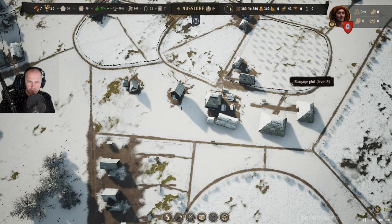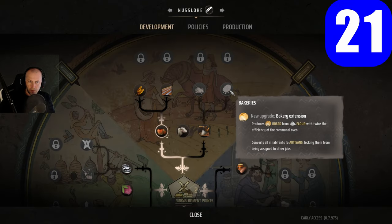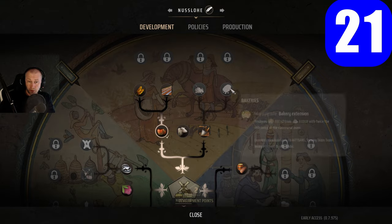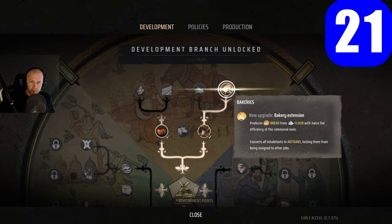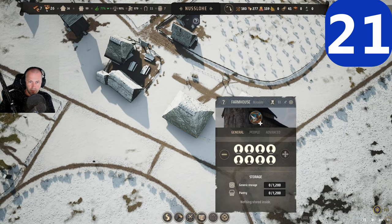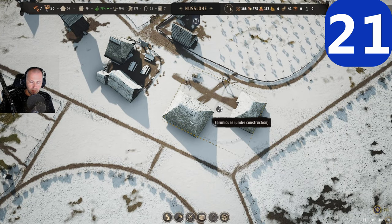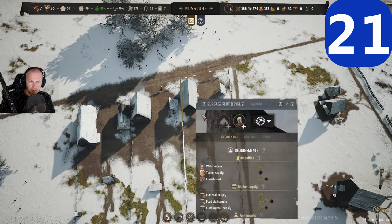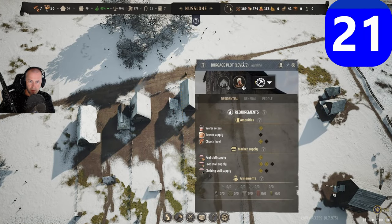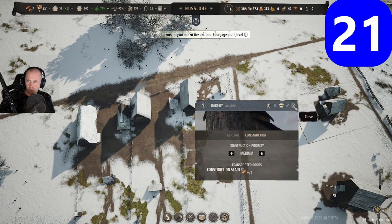One of the best development points in the game is the bakery, because you get double the amount of bread compared to ovens. You should always take that. If you have good farmland, you can also upgrade the farmhouse to plow and add two oxen in the advanced settings. You'll also need a level two plot and the bakery extension.